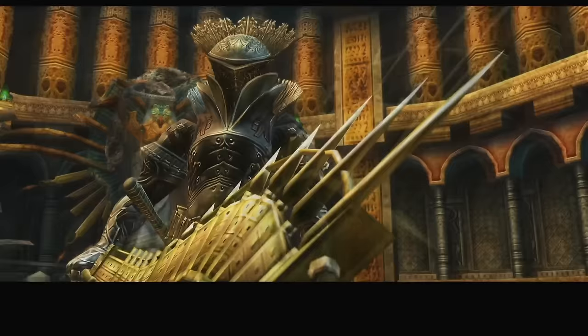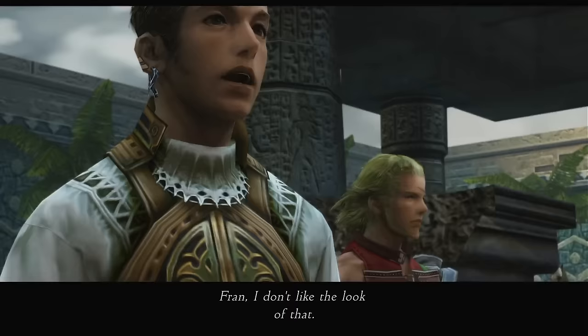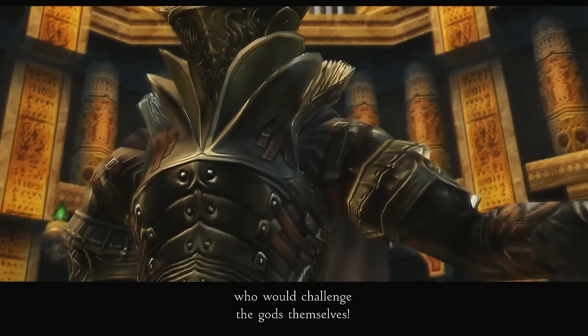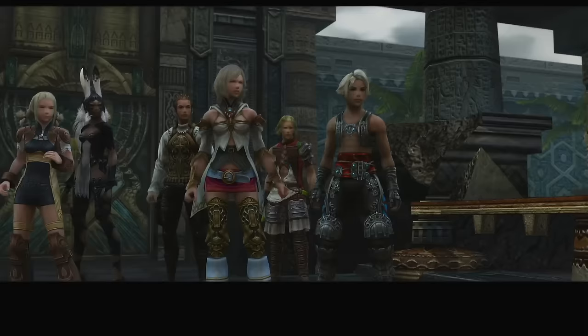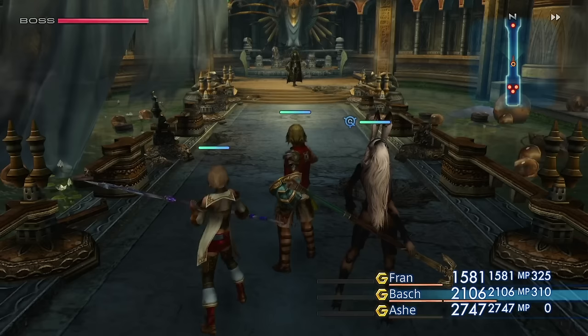We can now see the effects of what nethicite can have on a human's brain. This judge is possessed by a scary ghost who gives him superpowers and superhuman strength, but it also corrupts him and makes him go a little bit crazy. We learn more about these creepy ghosts later in the game, but for now we need to destroy this judge because he has just killed everybody in Mount Bur-Omisace, including the dude who was going to turn Ashe into a queen.